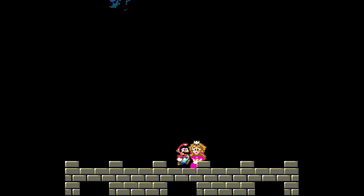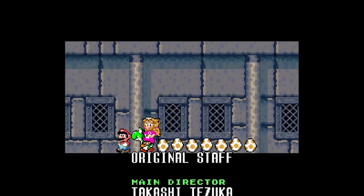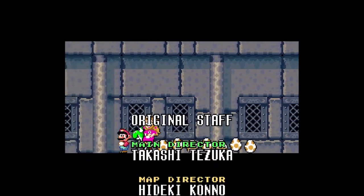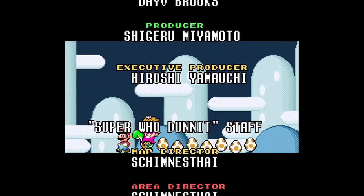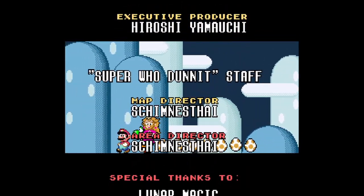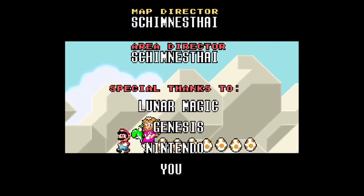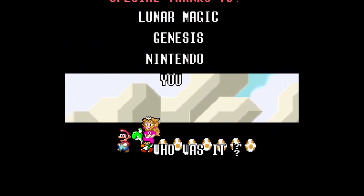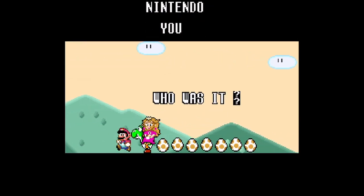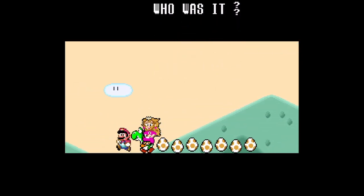This is just the standard credit sequence. Now the non-standard credit sequence with my own credits — the original stuff that made the Super Mario World game, and the Super Houdonit stuff: map director, skin style, area director — that's me. Special thanks to me, Lunar Magic, Genesis, Nintendo, and of course you. I reserved a special thanks to you. I'm actually done with the 'who was it?' and done with the Mario Lies Done on Broadway credit sequence — I didn't add any thanks, so here are the thanks I wanted to add there.